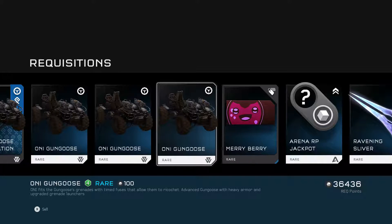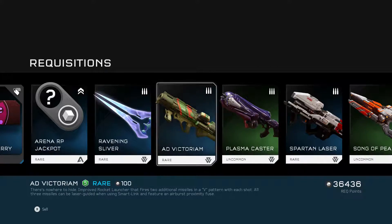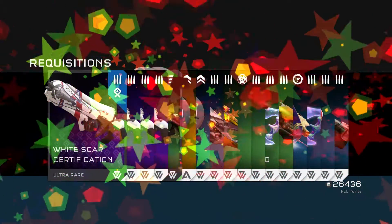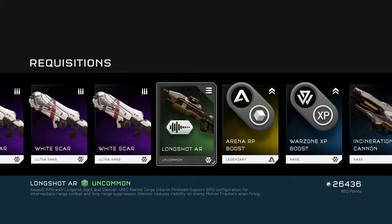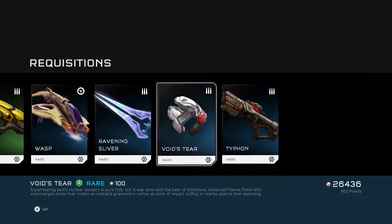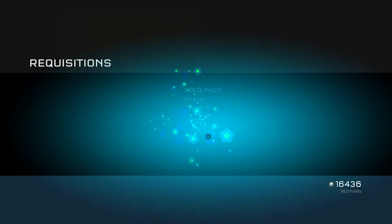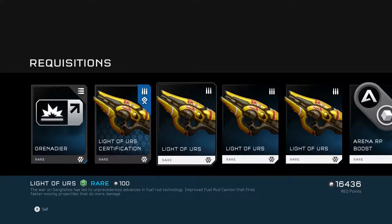Oh I don't mind having a Gun Goose, that's gonna be cool. ONI - it's got heavy armor and upgraded grenade launchers, cool. This is gonna be fun, I can't wait to try out some new stuff. That strength upgrade can be really good. White Star certification - this is the one with proximity bombs. Longshot AR, another RP boost. Two more - Grenadier, all of your grenades are extra powerful, so it's just danger close, oh this one's really good.